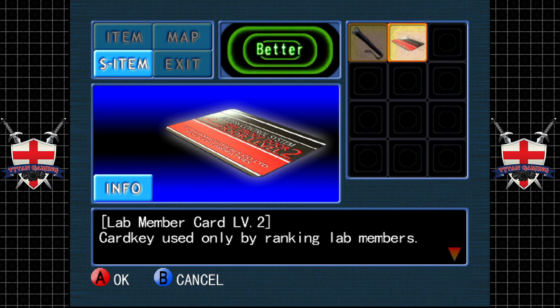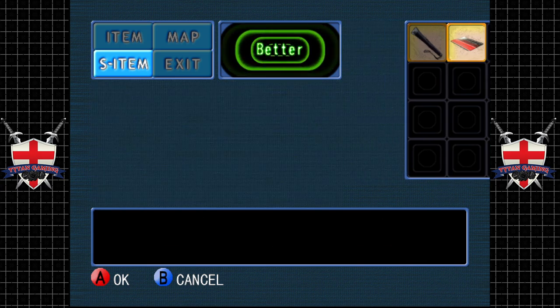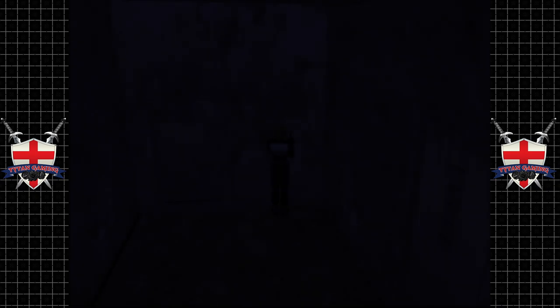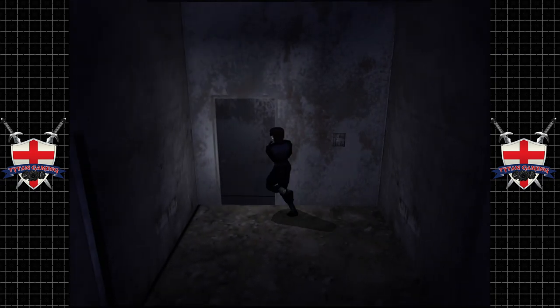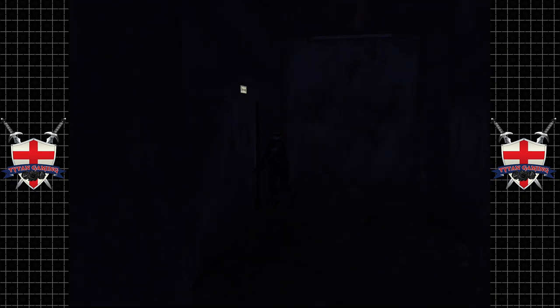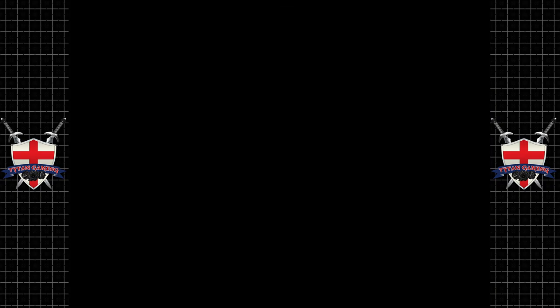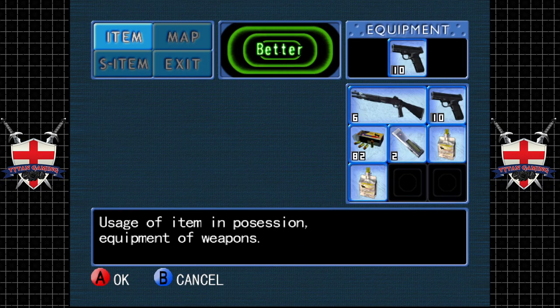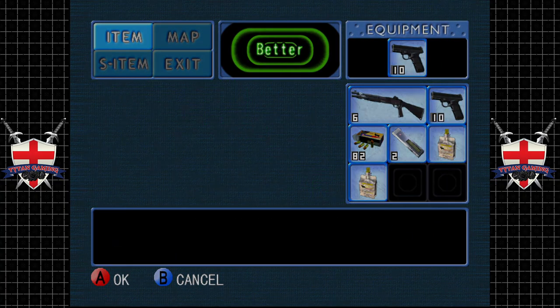Lab member card level two — a card key used only by ranking lab members. Hmm, it doesn't open this door. Wait — in the actual reality, the real world, we used this key card to go downstairs didn't we? So is that going to open that door? That's the only other locked door we have, so it kind of has to open that area.